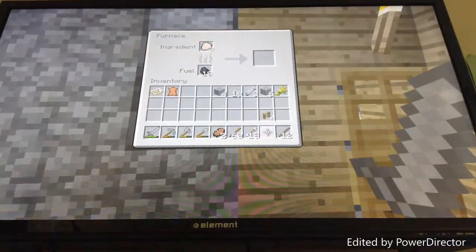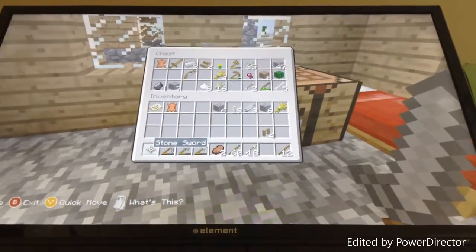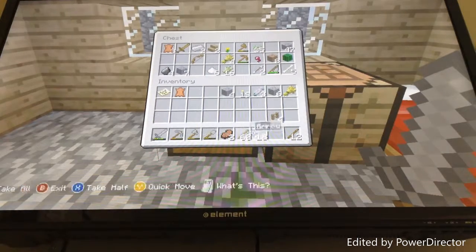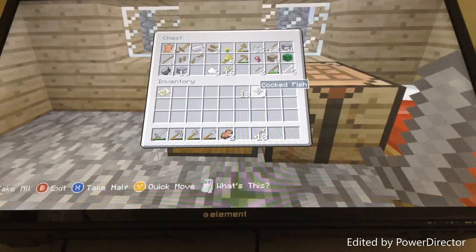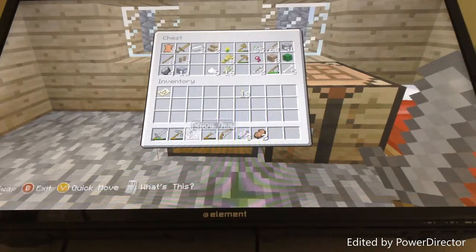Cookie cookie cookie chicken. I'm adjusting the camera — there we go. In this video I came up with my own ideas. Let me just put this stuff away, keep some fish with me, and figure out where to put things in my inventory.